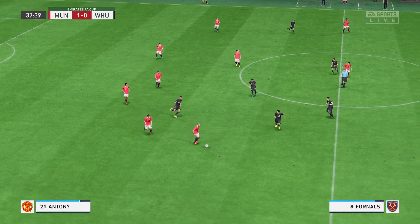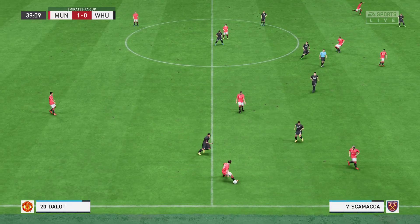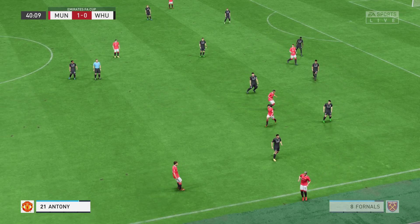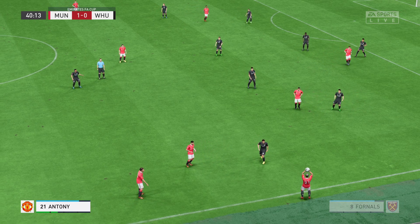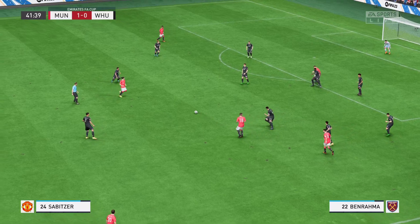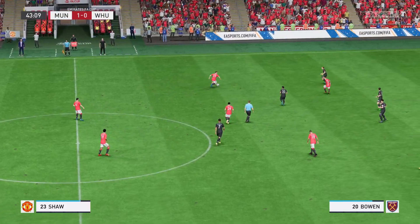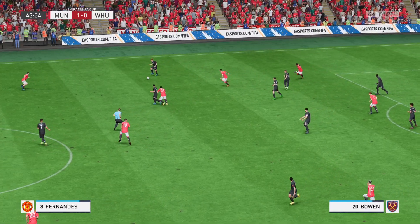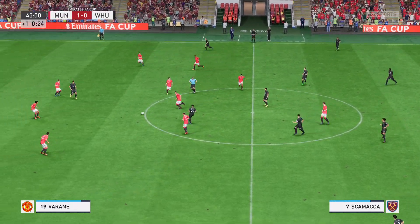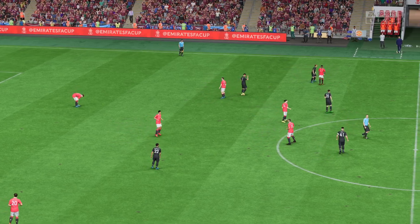Scamacca. Diogo Dalot on the ball. Anthony. Wonderful challenge, and a throw-in coming up. Using his strength to shield the ball. Casemiro. On to Zabica. And he read it well. Decent position for United to find themselves in. Just one minute of time added on for stoppages here, and the referee's whistle — we've reached the halfway point here at Wembley Stadium.